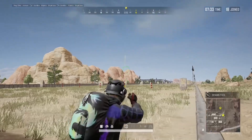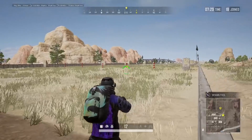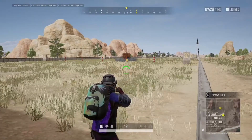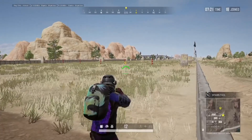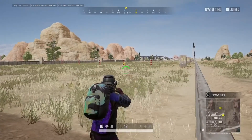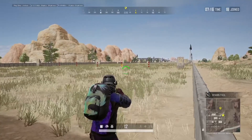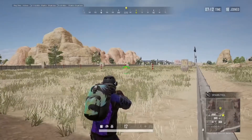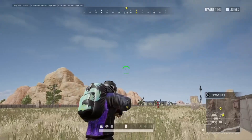You can throw it a little bit farther while walking forward — just gonna be a little bit forward, not too much. Some people think that you could throw your grenades farther by jumping and then throwing, but that's not the case and you will see right now — jump and then throw.